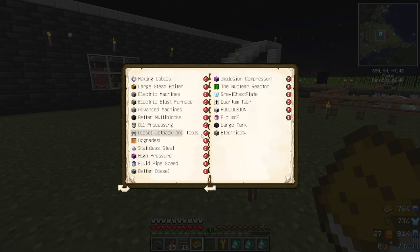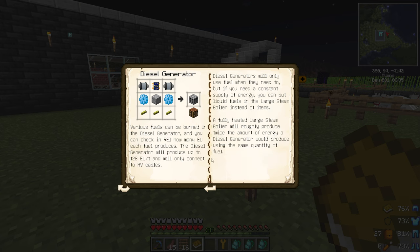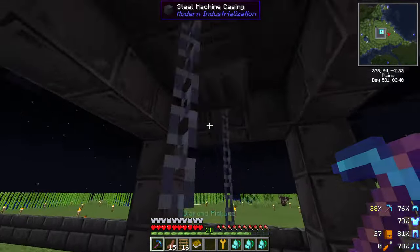Oil processing — the oil rig is used for a huge multi-block. It can dig crude oil under bedrock using fluid pipes — it's basically an oil quarry. Oil processing will give you a ton of byproduct. The structure of the multi-block is made of steel machine casings. Placing the controller, the hatches can be placed by steel machine casings. Be sure to have at least an item input, fluid output, and energy input hatch.